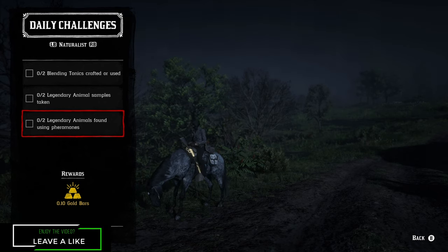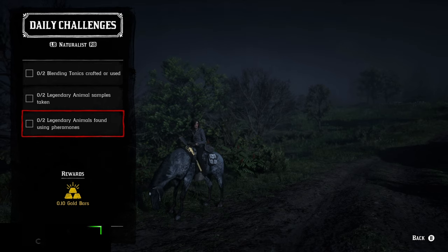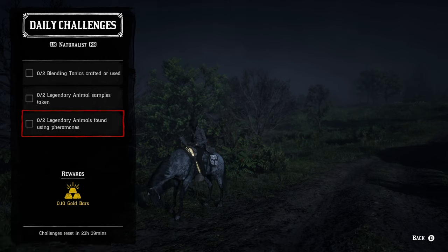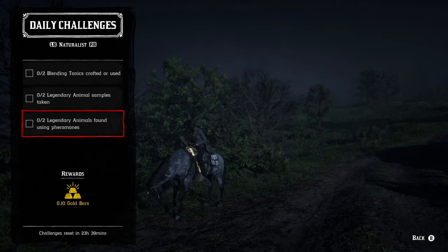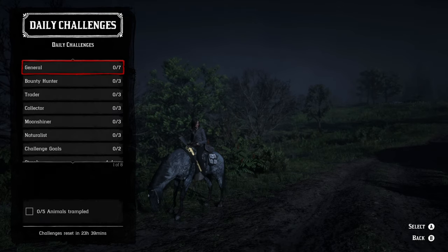Last but not least, the naturalist role: two blending tonics crafted or used — if you have the pamphlet you can craft them, otherwise you'll have to buy them and use them, or if you have enough just use them. Two legendary animal samples taken — I like to do the missions directly through Harriet because you're going to get your own legendary animal, and if you do this with friends then everybody can get the sample. And the last one is two legendary animals found using pheromones — as soon as that little question mark pops up, drop down a pheromone. You can craft these yourself or buy them, though I personally think they're ridiculously expensive.